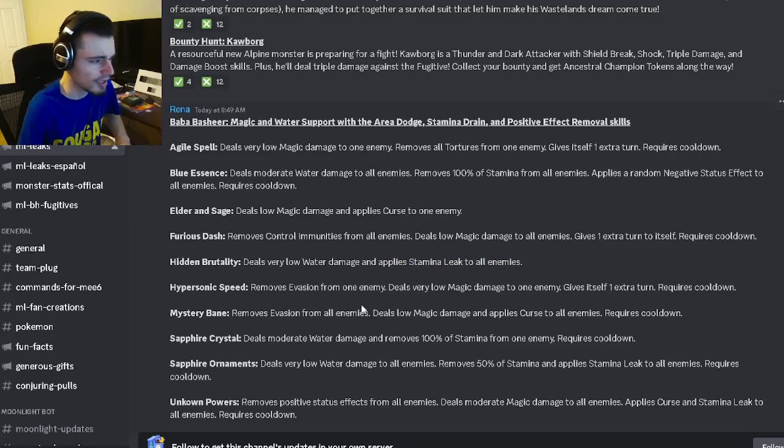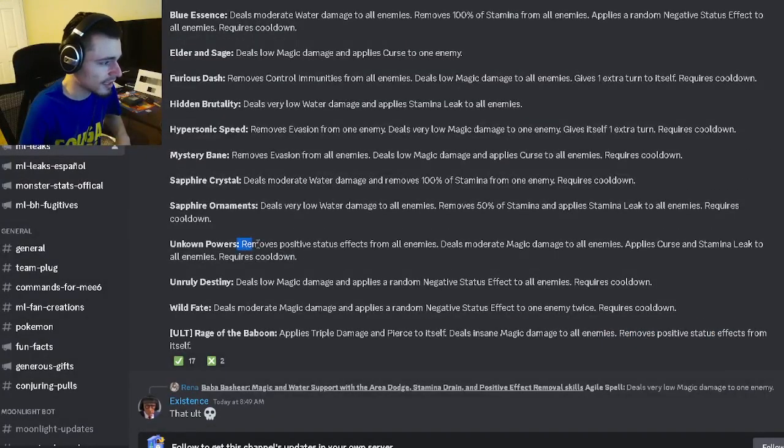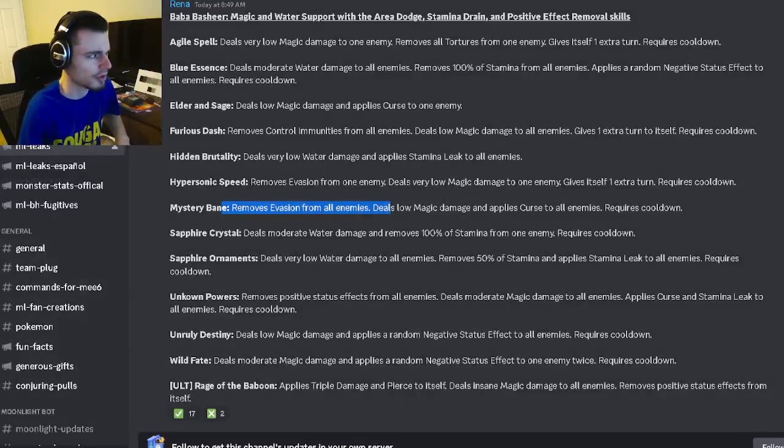That's pretty cool. He also has an AoE stamina leak, an extra turn with removes evasion from one enemy — which is very specific — and then he has an AoE curse with remove evasion from all enemies, and he can remove 100% stamina from one enemy, and remove 50% stamina and apply stamina leak to all enemies. He also removes positive effects from all enemies with AoE moderate magic damage and curse and stamina leak — that is a very good move. Then he has an AoE random negative effect and a single target random negative effect twice. It seems like he has some decent moves; the removes evasion is very specific and honestly does not seem too great, but he does have some good moves in the positive effect removal and stuff like that.